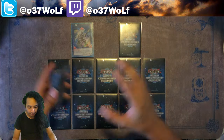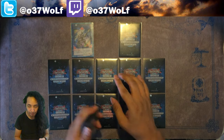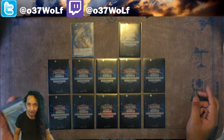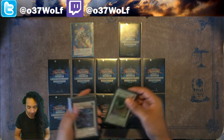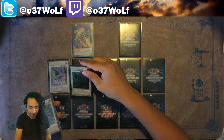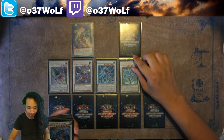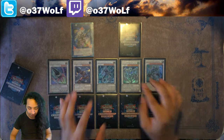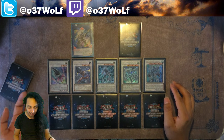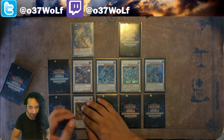There are cards that can manipulate their zones and free up space, and you can use that to strategically place and synchro into whatever it is you want to accomplish. Things that can move themselves and rearrange their own position are going to be really, really helpful. For example, this one can free up a space by equipping itself to something else.